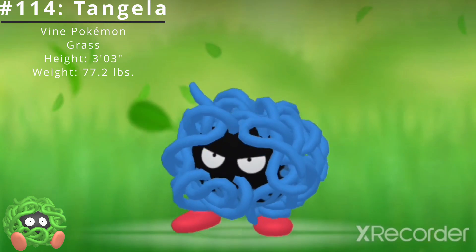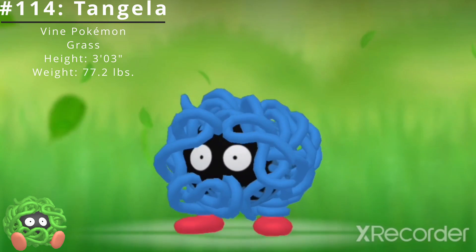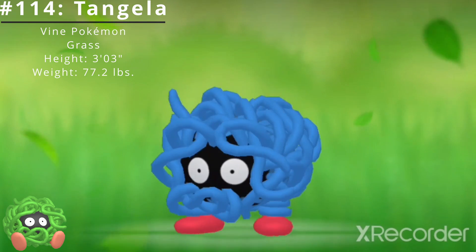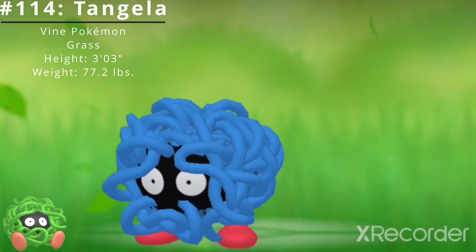Tangela has two standard abilities. The first is Chlorophyll, which boosts the Pokémon's speed stat in harsh sunlight. The second is Leaf Guard, which prevents status conditions in harsh sunlight. It also has access to the hidden ability Regenerator, which restores a little HP when withdrawn from battle.